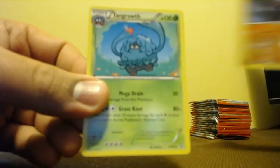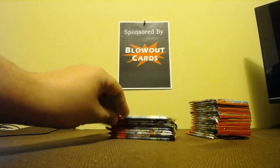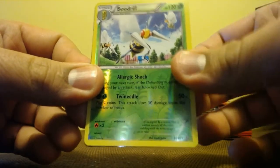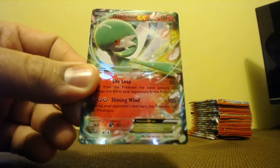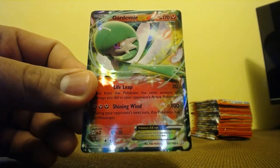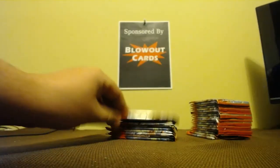Archie's Ace in the Hole. Got a nice Hippopotas, Nosepass Reverse Holo, and Tangrowth. Escape Rope. We got an Ultra Rare coming up. Reverse Holo is Beedrill, which is also a Rare. And Gardevoir EX — pretty nice. I think we already have one of these, we might actually have two. So open for trade or sell.